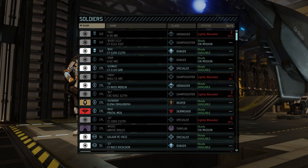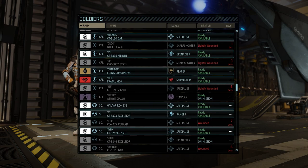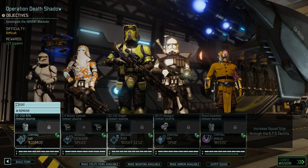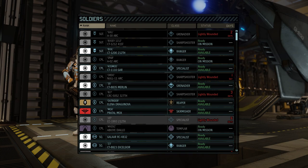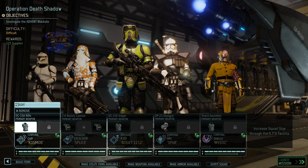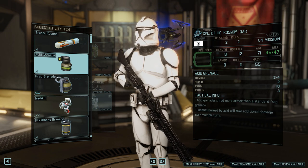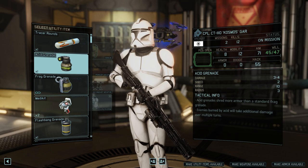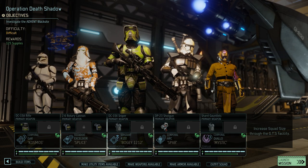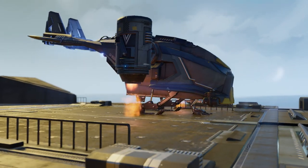Do we want to bring another corporal just because it's going to be a difficult mission? Yeah, it is difficult. We should probably just bring another corporal. Let's bring Cosmos. And honestly, I'm going to give Cosmos a grenade - let's bring in Acid Grenades in case there are robots. That's the squad: three corporals and a sergeant. We're bringing a hefty squad today because it is a difficult mission. I think it's necessary, and I think we're going to win.